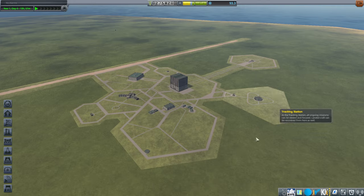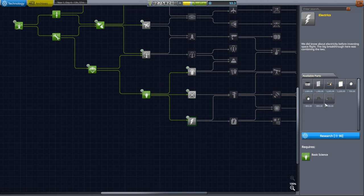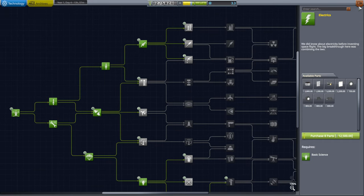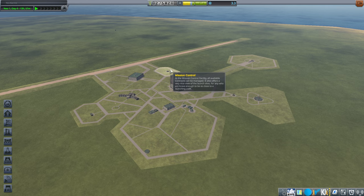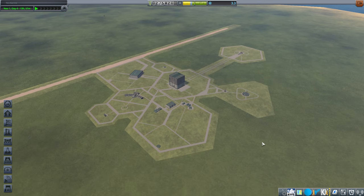Now that we have 90 science, I want a good controller — that's the Octo. And then solar panels as well. It would be nice to get Patch Conics — about 300,000 for Patch Conics. At least I sort of know the angle I need to go to in order to get to the Moon, so that's the most important thing.